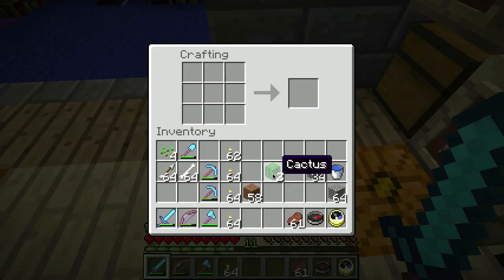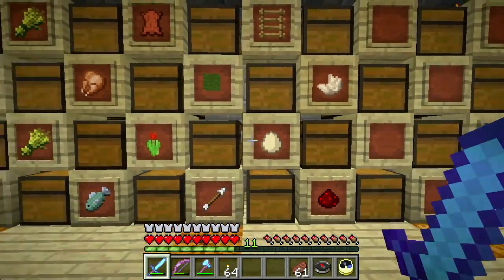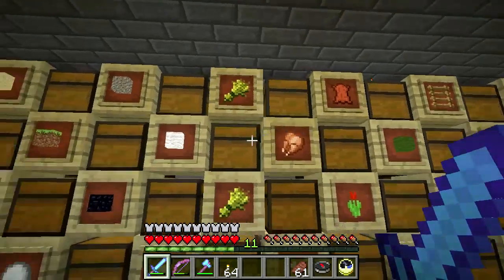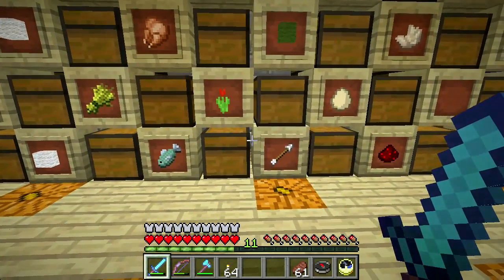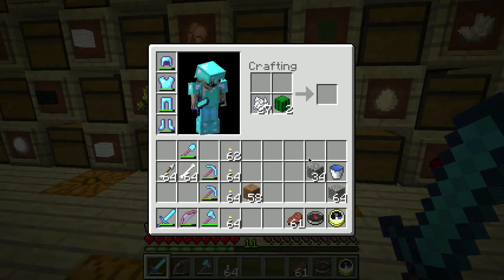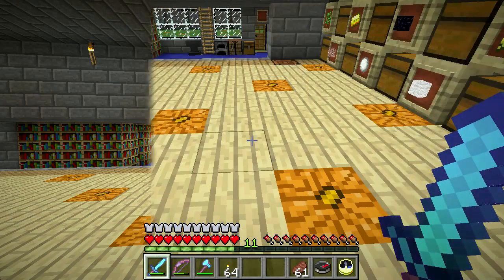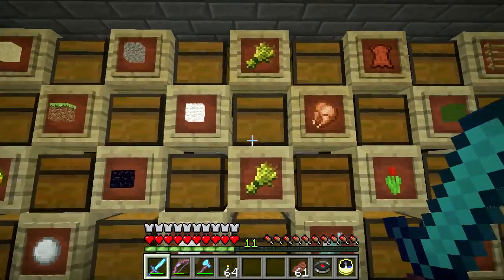How do I get green dye out of that? Okay, hang on - since I dyed my sheep green I haven't really had a need for it. So how did I do it? This is a learning moment. Let's put the seeds away because I don't need those. Cactus is how you get green - do I have to combine them with bone meal? Now I'm very confused. How did I get green dye? Hang on, let me go find out - cactus is a really weird one.